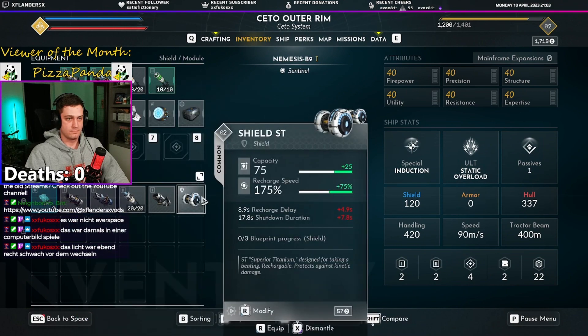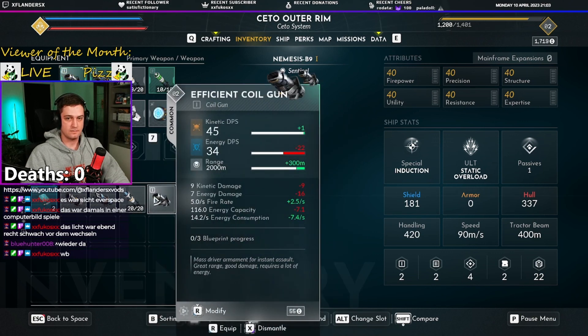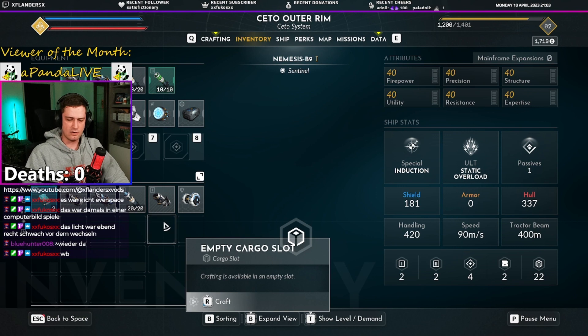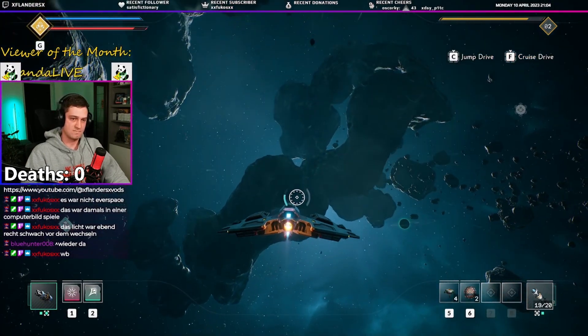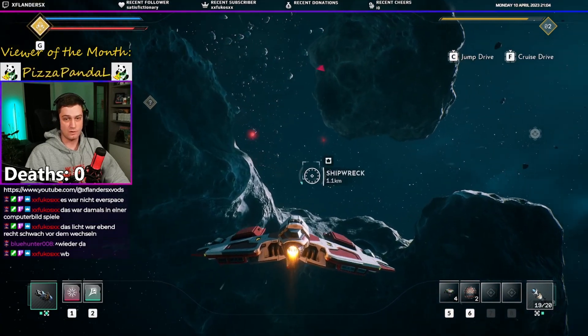Oh boy, that thing is pretty dang good! The light was really weak before I changed it - I tried to take off the option that it changes the intensity as well, but the command for random light just has that in it. I can't take it out - I would like to have it at 100% intensity all the time, but that command just randomizes everything. Welcome back, Hunter.